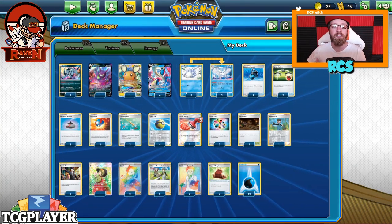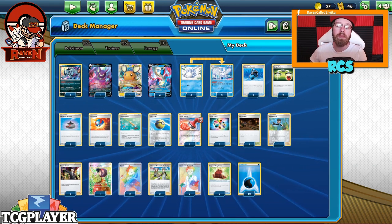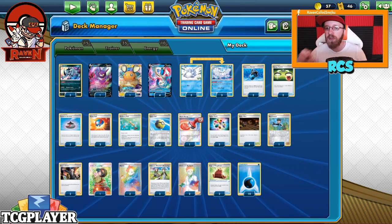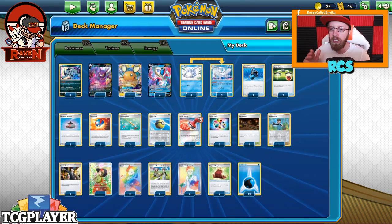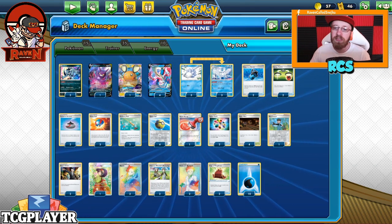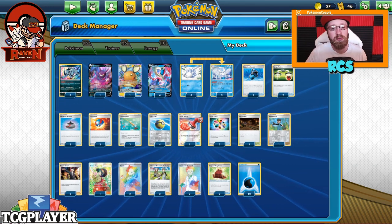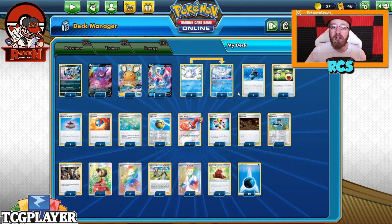Starting from the left, we got 3 Absols, 1 Crobat V, and 1 Dene GX, with 4 Meloetta Vs. Then a 3-3 line of Snom and Frostmoth - I tried 4-4, it was a bit clunky, so we went with 3-3. Then we got 2 Capacious Buckets to get the energy, and 2 Energy Switches to switch the energy in between the Pokemon.